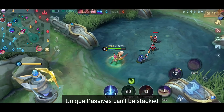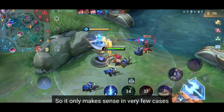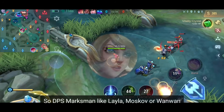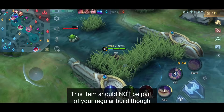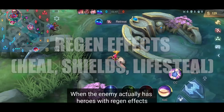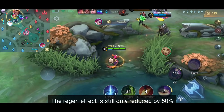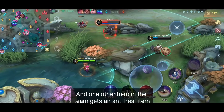Important note: unique passives can't be stacked. For example, building two Seahalberts doesn't reduce the enemy's regen effect to 0%, so it only makes sense in very few cases to buy the same item twice. This item is best equipped by DPS marksmen like Layla, Moskov, or Wanwan, or DPS fighters like Argus or Zilong. This item should not be part of your regular build though, since the passive only helps when the enemy has heroes with regen effects, like Esmeralda, Estes, or Uranus. If two heroes on your team have an anti-heal item, the regen effect is still only reduced by 50%, so usually only the roamer and one other hero should get an anti-heal item.